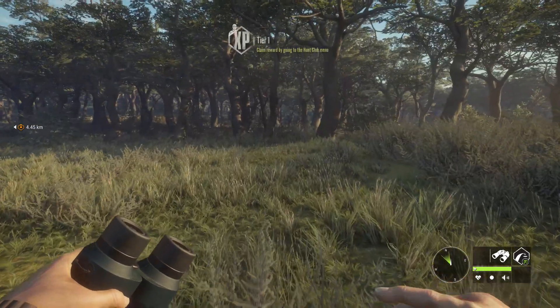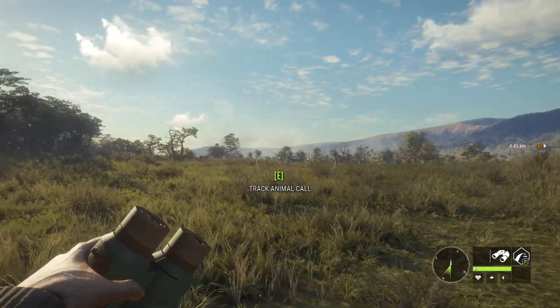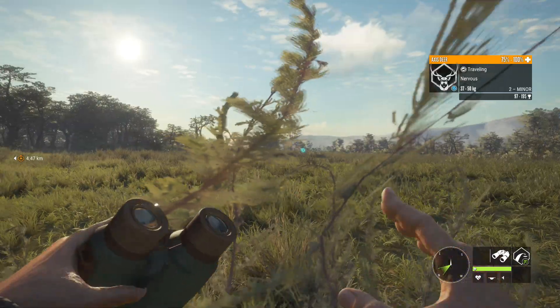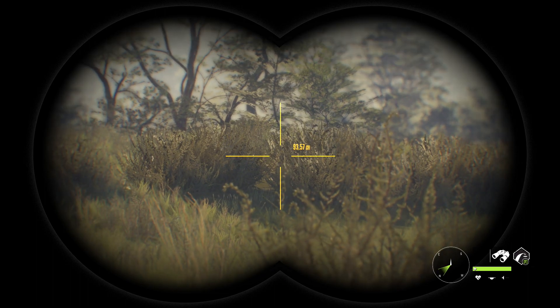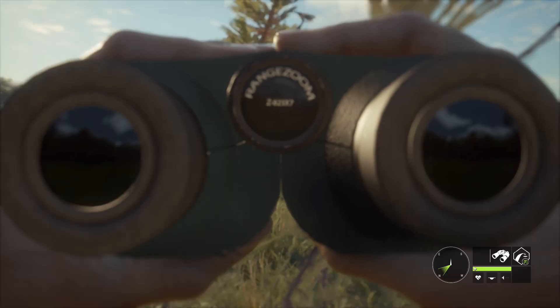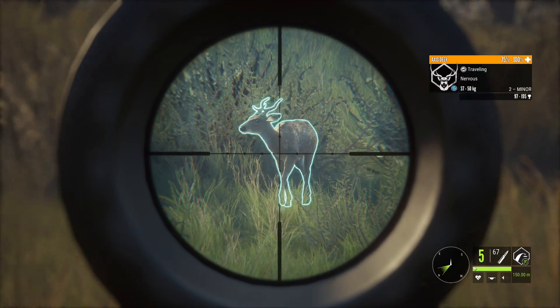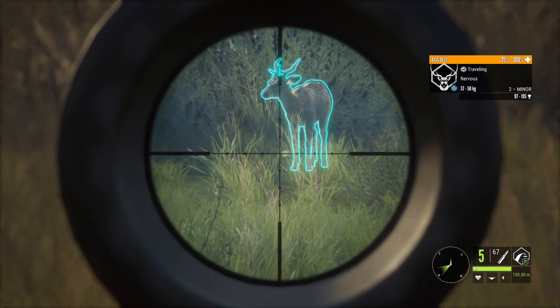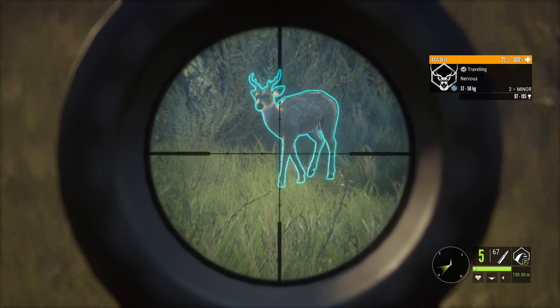Alright, nice. Let's see if we can get maybe one more. Oh, there's another axis deer there. Goodness gracious, another one? Let's see what's happening. Just found the other one that gave us a call back there. It's just behind the grass right here. There it is, you can see its head there, just peeking out. There's another one. Nervous again. That's probably going to be a lung shot from this angle. Let's see if we can get a double lung on this one.